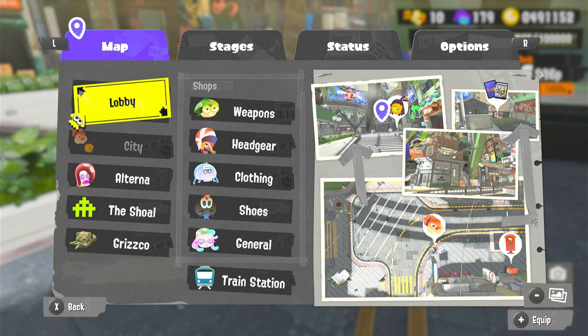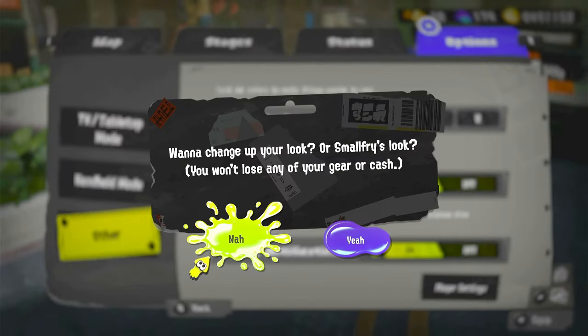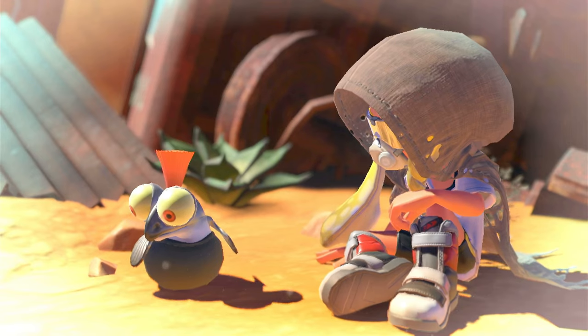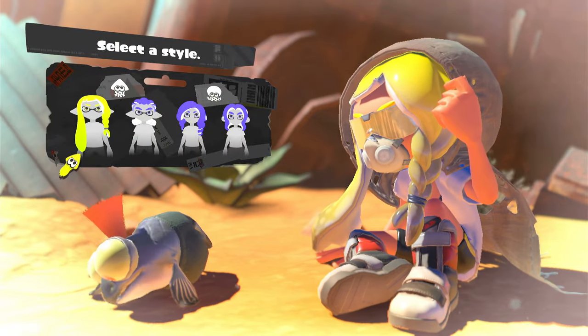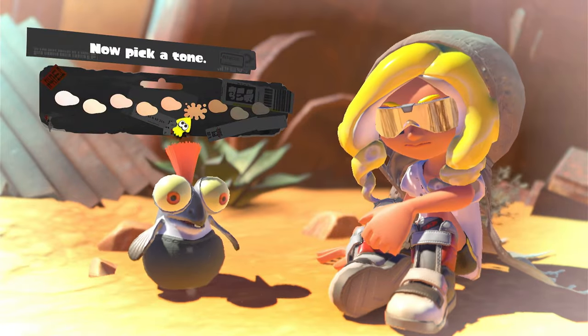The first step: you gotta get that 8 power on your Nintendo Switch. You're just gonna turn yourself into Agent 8 on Splatoon 3. If you played Octo Expansion, you can use that Agent 8 you made previously. If you didn't, just use the canon Agent 8 they use in all the promotional trailers. It's one of these two — feminine Octo or the other — it doesn't matter.